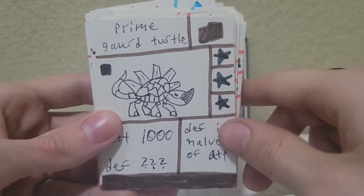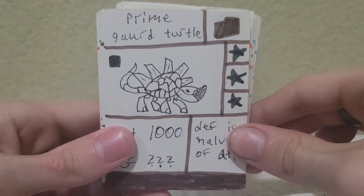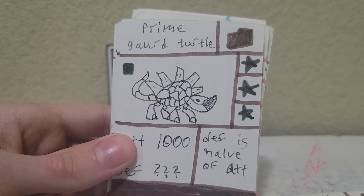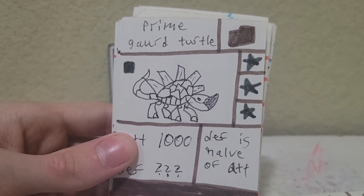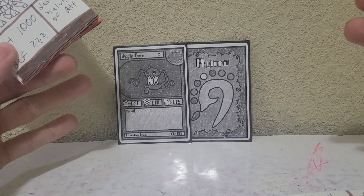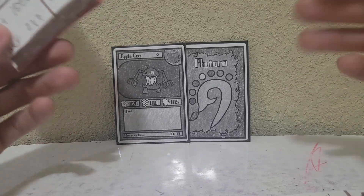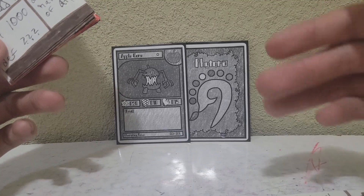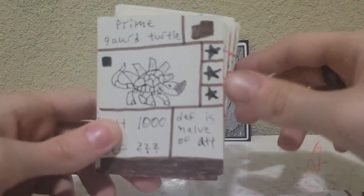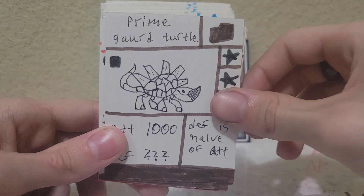Now this is set three — set three has a square. Set three introduced some new gimmicks: you had prime versions of cards. So this is Prime Guard Turtle. To play a prime version, you had to either discard or play it on top — it's basically like silver boosting in Phytora. Speaking of Phytora, if you haven't heard, you can go to my channel description or banner and there should be a Google Drive link where you can get everything you need to play Phytora or just print out the cards.